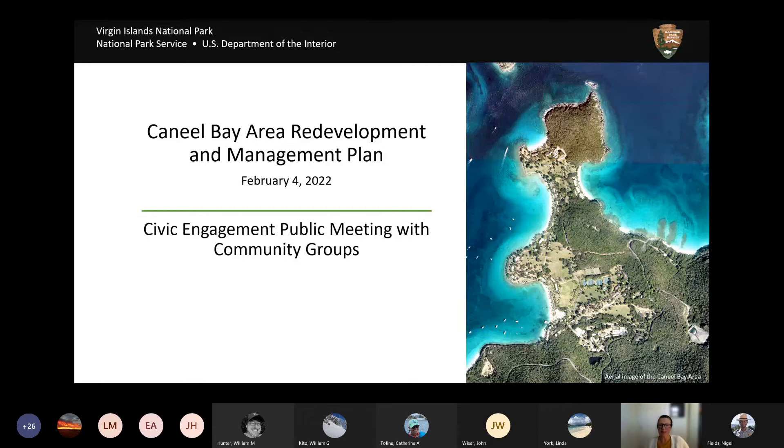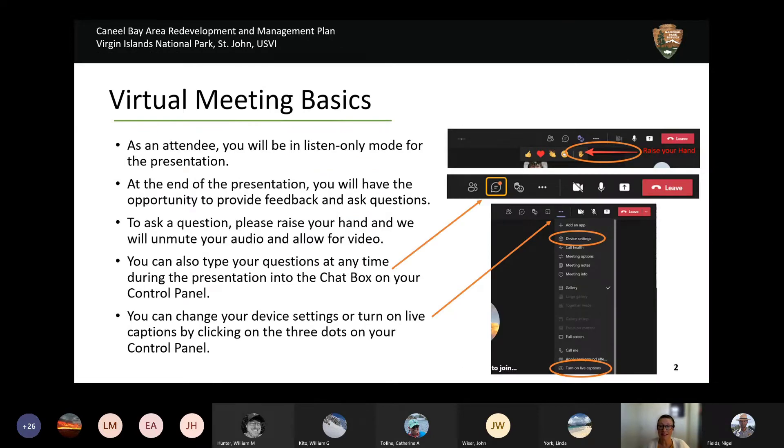Good evening, and welcome to the Caneel Bay Area Redevelopment and Management Plan Civic Engagement Public Meeting with the Community for Virgin Islands National Park. My name is Kelly Daigle, and I'll be helping to facilitate and moderate today's presentation. Before turning things over to Superintendent Nigel Fields, I first want to thank you for joining us virtually, and I'd like to go over some logistics for the meeting.